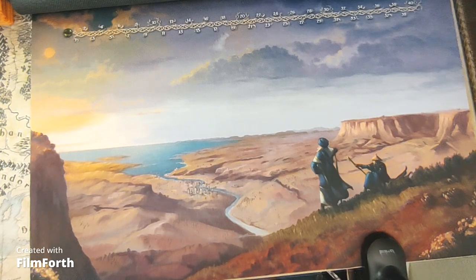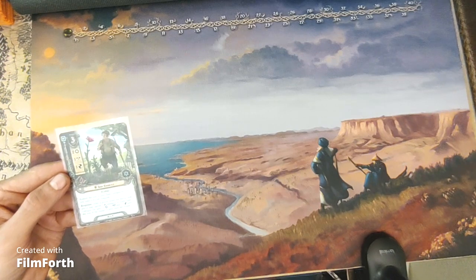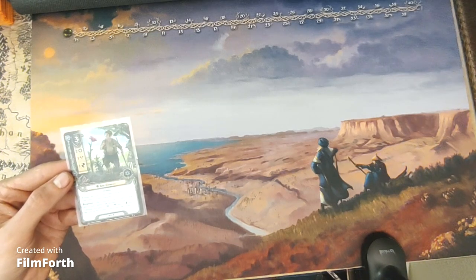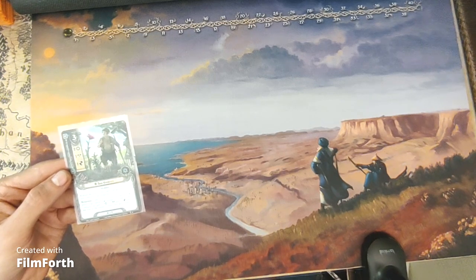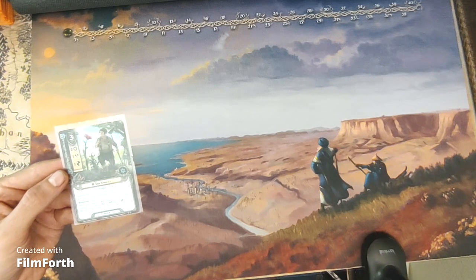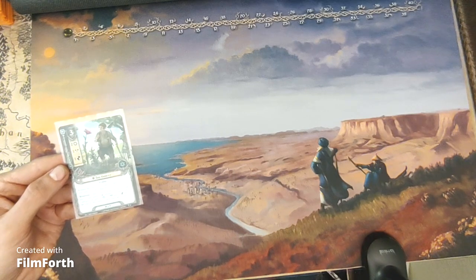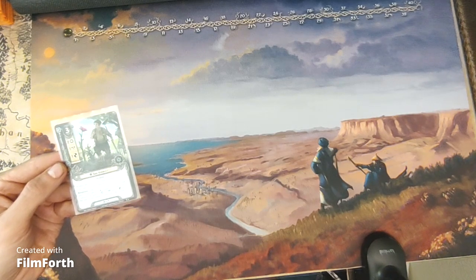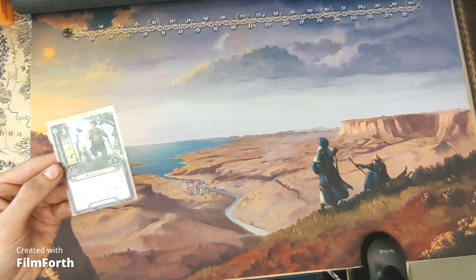For Hobbits, we have no heroes, but we do have Sam Gamgee. He's a three-cost spirit ally with two willpower, one attack, one defense, and two hit points. Hobbit. Reduce the cost to play Sam Gamgee by two if you control Frodo Baggins. After a player raises his threat, that player may spend one spirit resource to ready Sam Gamgee; he gets plus one willpower, attack, and defense until the end of the round. Limit once per round.